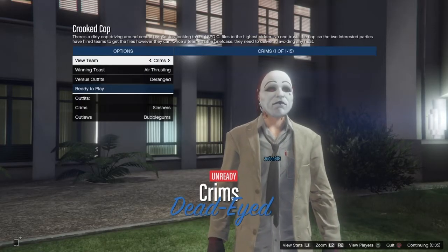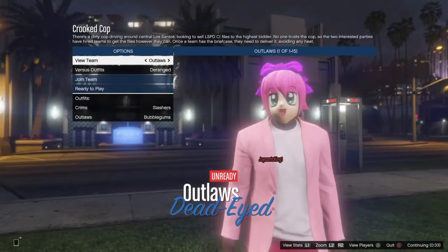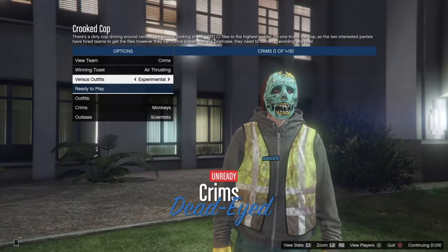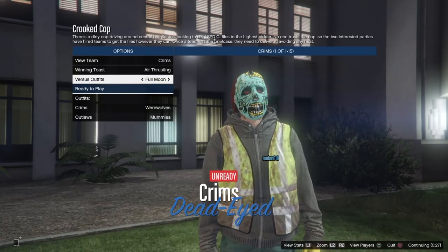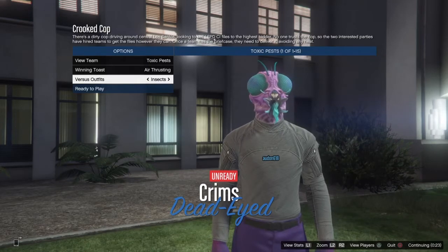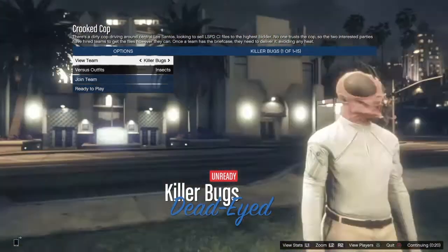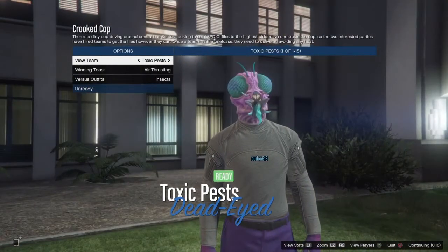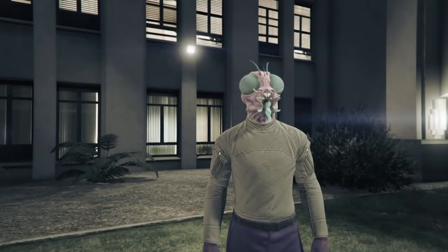So once this job starts up, you could be on either team. Go to verse outfits, go to the outfit — the host has to do this — go to the outfit. Insects, this one. So this would be purple joggers and this would be orange joggers. Then just ready up for whichever team you want to be on, team one or two.